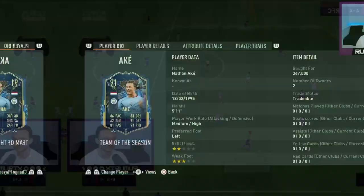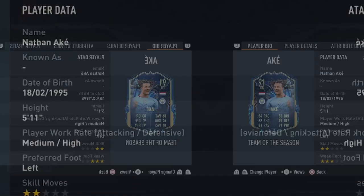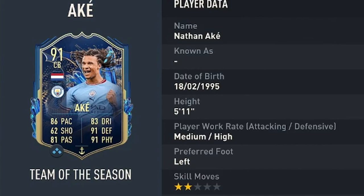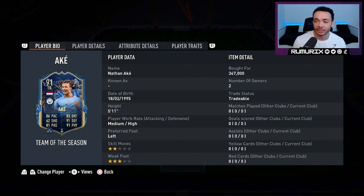Room is here and we're going to look at the 91-rated Team of the Season Nathan Ake. He probably should have had a Premier League Team of the Season card, but at least we've got this one. He stands five feet eleven inches tall, has the average body type, medium-high work rates, is left-footed with only a three-star weak foot and two-star skill moves. He's coming in around 350,000 coins on the market. He can play center back or left back, his club is Man City, and he's got Premier League and Netherlands links.